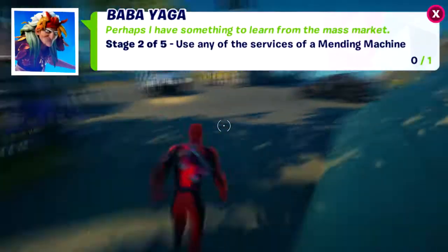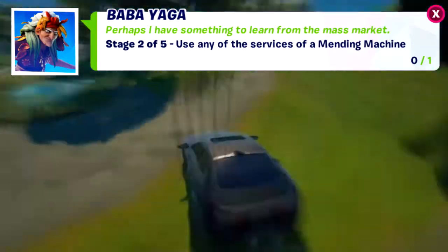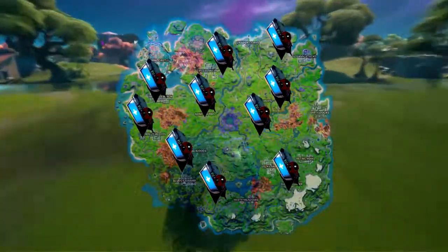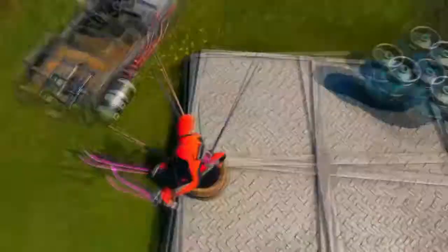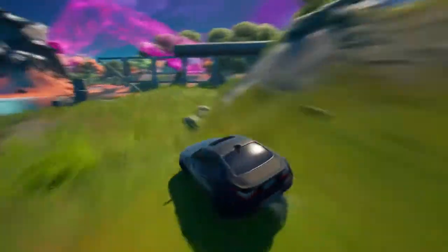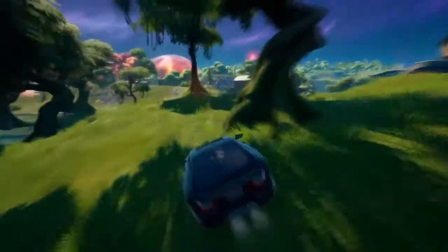The common quest is to use the services of a mending machine. If you're lucky one of the random vending machines will be a mending machine, but if not there is a permanent mending machine at the service station just above Sludgy Swamp. While you're on the way, if you pick up a rod as you pass the docks at Sludgy it'll come in handy for the next quest.